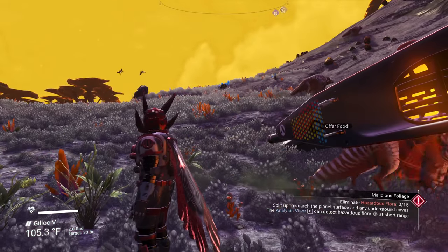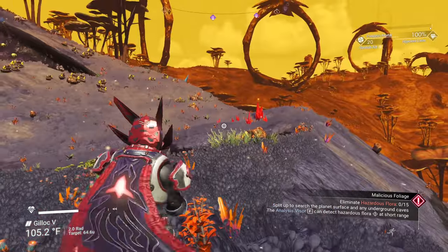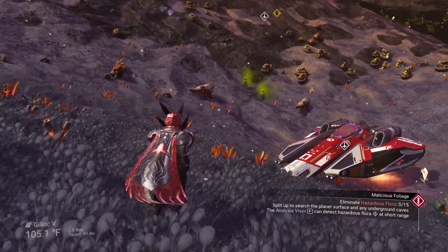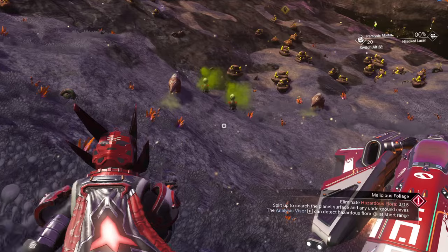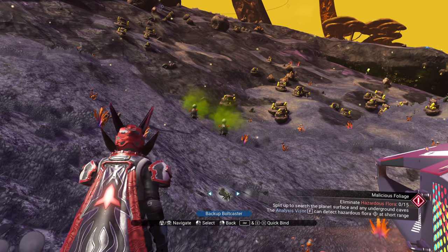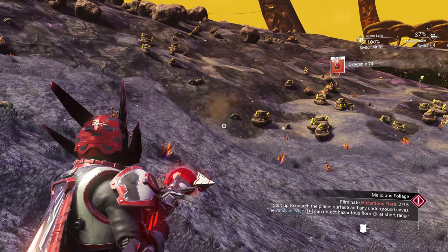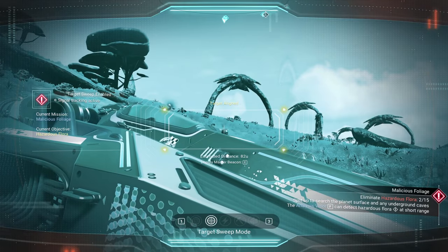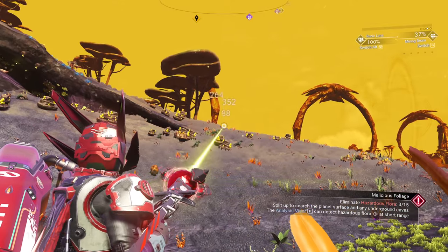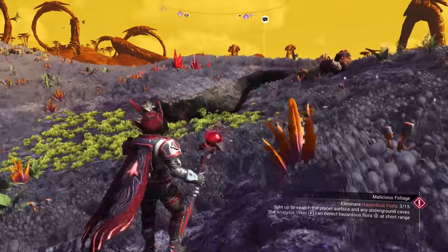There are a couple of different ways we can do this. I don't seem to be getting attacked by anything. If you open up your scanner it'll tell you that there's flora nearby — I need to get 15 of it. I'm going to switch over to the Atlas Scepter. So there's one and there's two — we've got two so far. There'll be some floating around of different types of hazardous plants. Looks like there's another one right up the hill — and we got it. That's three now. We can keep going in this direction, but you have another option: go seek out a cave.